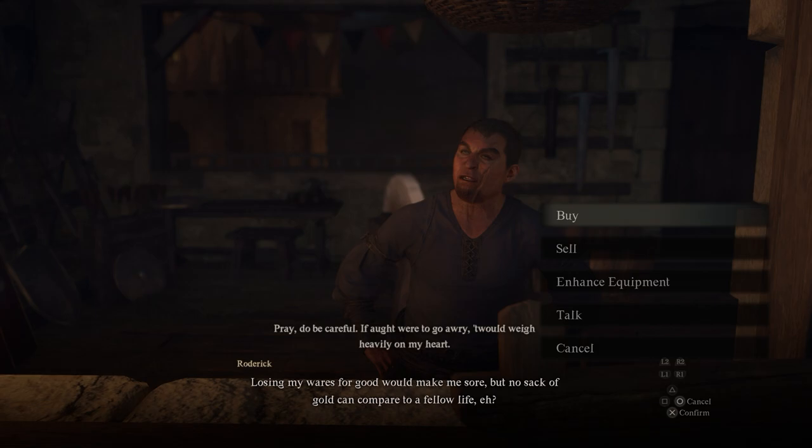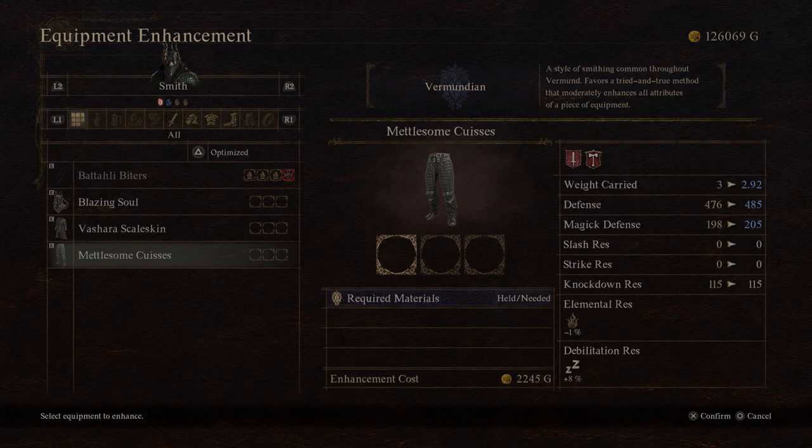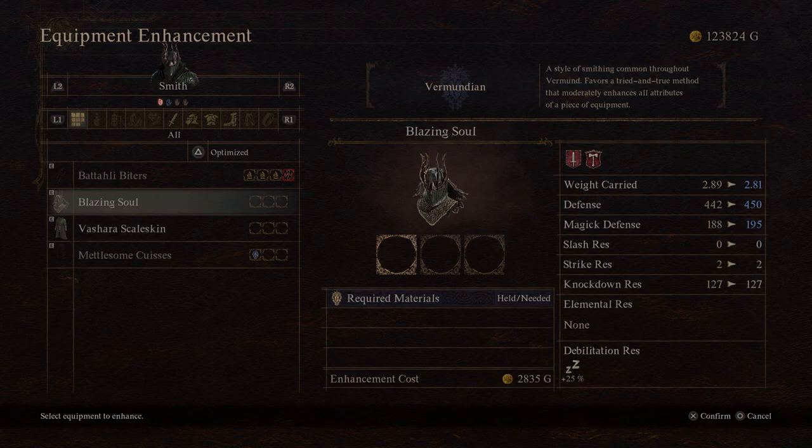When you go in and speak to them and go to the enhanced equipment menu, you can see at the top of the screen — this guy's style is Vermundian, which is the sort of region of the first area you start in. When you upgrade, there'll be a small icon in the little upgrade panel in the center of the screen that tells you the upgrade style on that particular piece of equipment. If I go up to these Batal ones, I've got Batal upgrades on there.